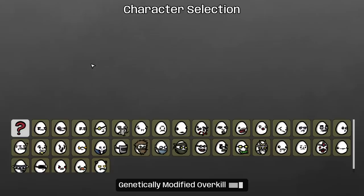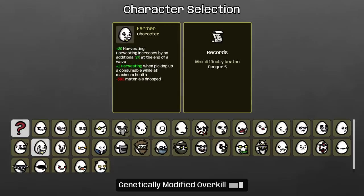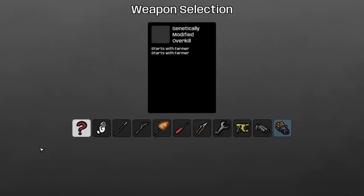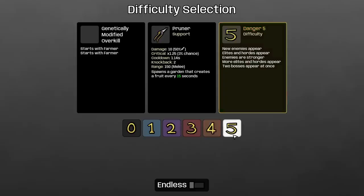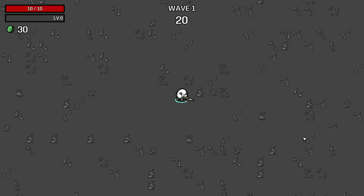Today, by extreme popular demand — and I mean extreme — we are going to be combining the Farmer with the Farmer to make the Super Farmer. Let's go for a Pruner, because honestly, with the way that Farmer is now, it's the only logical weapon to take with him, and then Danger 5 it is.